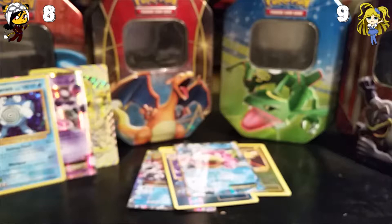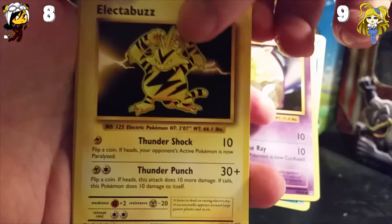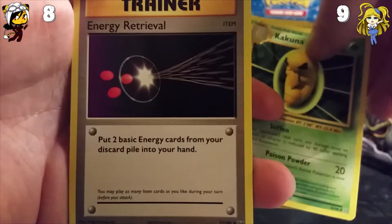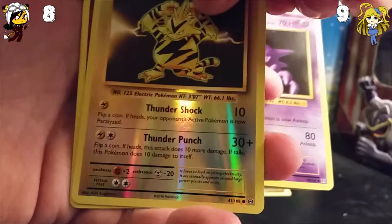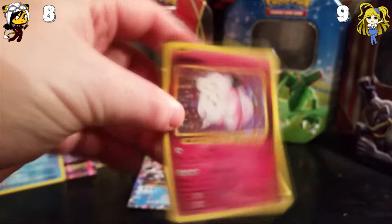So we start off with a Steel Energy, then we have Staryu — I think that's the first. A Weedle, Kakuna. If I get a Beedrill it would be awesome — I'm trying to call it again. Energy Retrieval, Haunter. The Reverse Holo is an Electrode, that's an unholo rare. And the rare is... a Clefairy Holo! Is that a rare? Yeah! Whoa, nice. In the base set, Clefairy was a rare also — baby Pokémon were rare cards in the second generation too. Very weird, but it's a very nice holo. It's one of the only rare-type cards in the set. So now we're even.